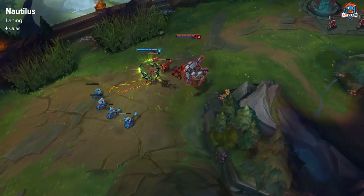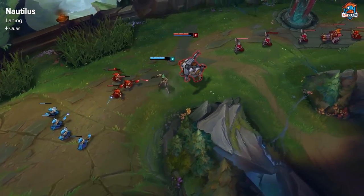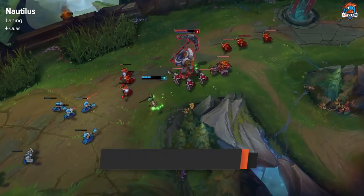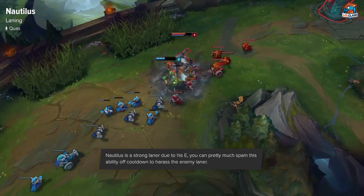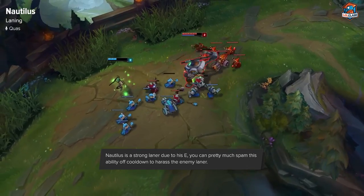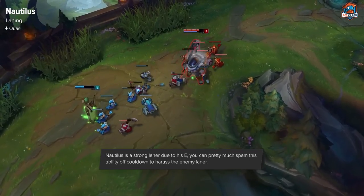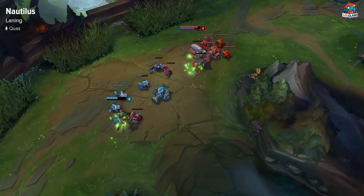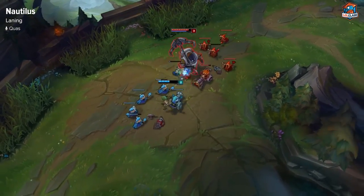Nautilus has really strong laning because Riptide has a very low mana cost and really high amounts of damage. What you want to be doing is pushing up the waves into the enemy and try to damage him with your E, getting the most out of your E damage by casting every time since you won't run out of mana thanks to your Doran's Ring start.